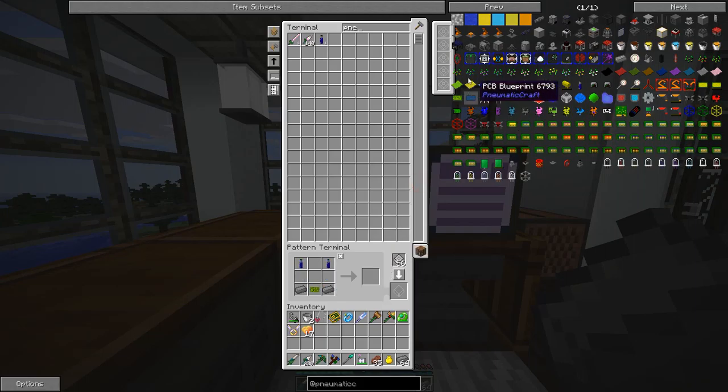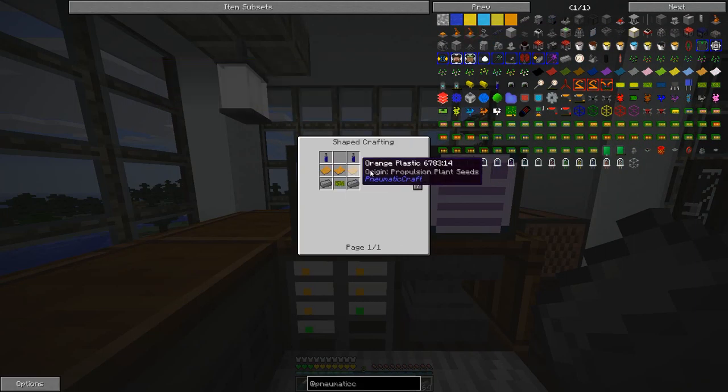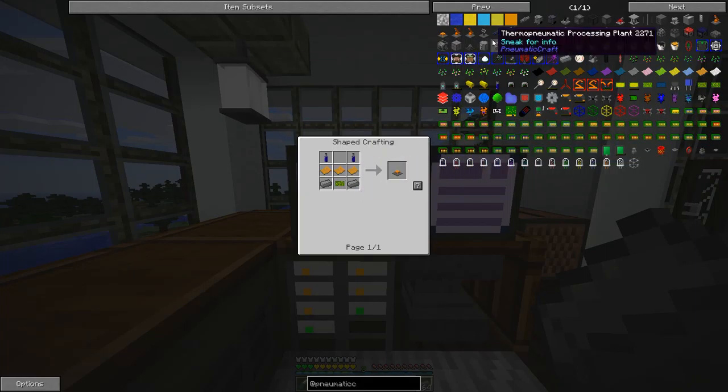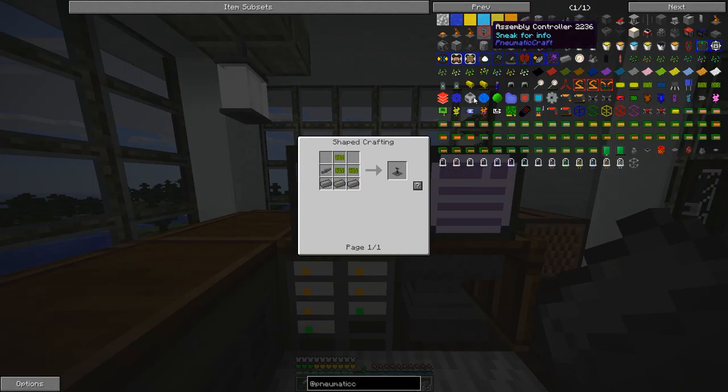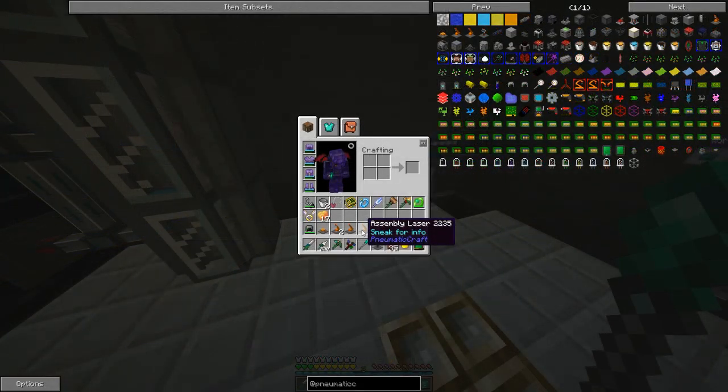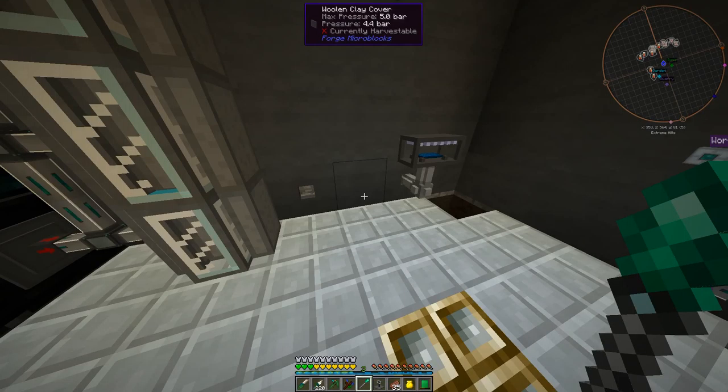We can make our platform, except we need some orange plastic, so I'm going to have to go collect a bunch of plastic — which also happens to have an exchange energy value, by the way. That's how I got all my blue plastic. We're also going to need the assembly controller, which is three circuit boards, compressed iron, and a pressure tube.